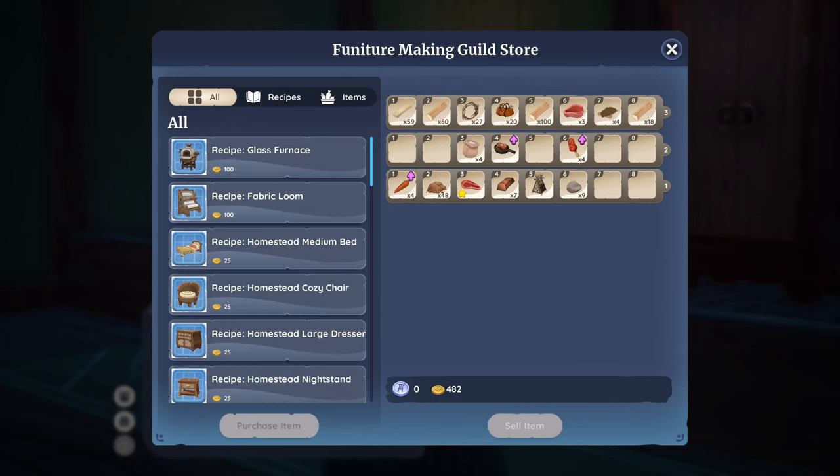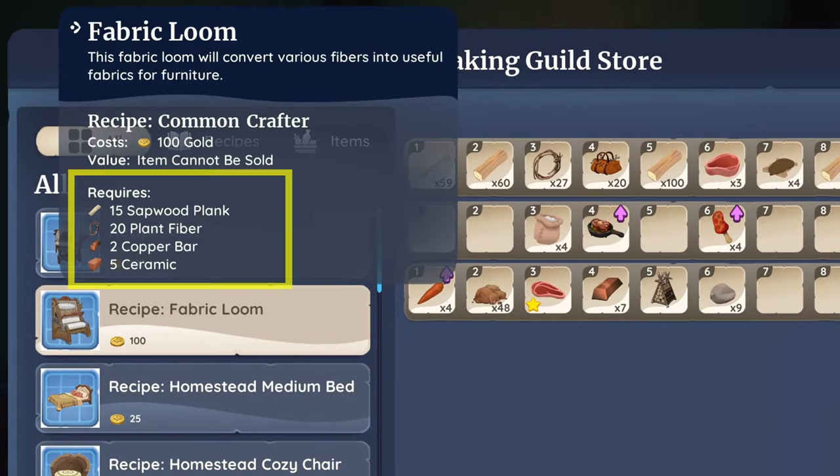Now what's required to craft a fabric loom? You will need 15 sapwood planks, 20 plant fiber, 2 copper bars, and 5 ceramic.